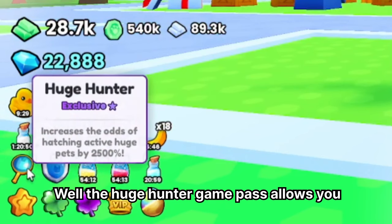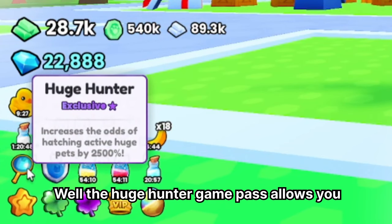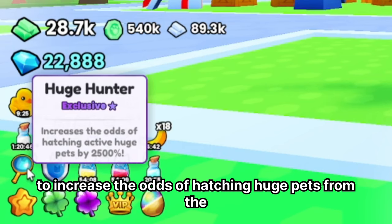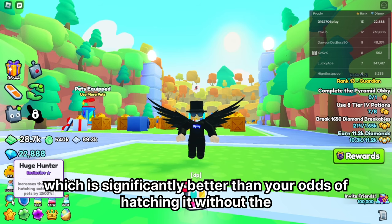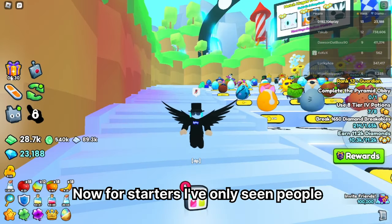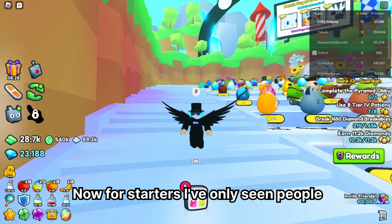The Huge Hunter game pass increases the odds of hatching huge pets from the best egg by a total of 2,500%, which is significantly better than your odds without the game pass. I've only seen people who have this game pass hatch the huge pet from the best egg.